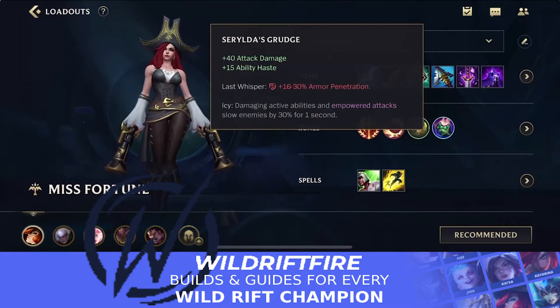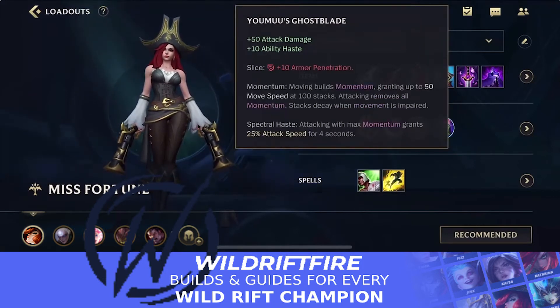Miss Fortune also got buffed in patch 2.6 — her AD ratio has been increased — so building a lot of attack damage is really important. Getting armor penetration is also very important since she doesn't do well against tanks without it, making the armor penetration from these items really valuable.